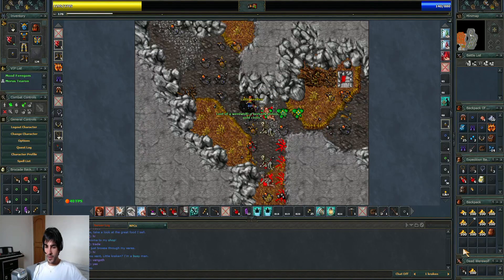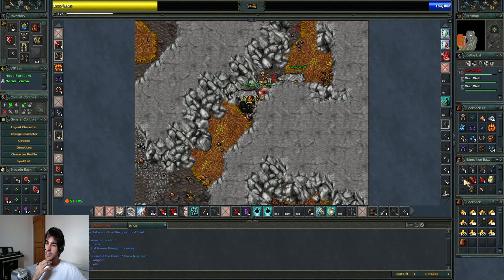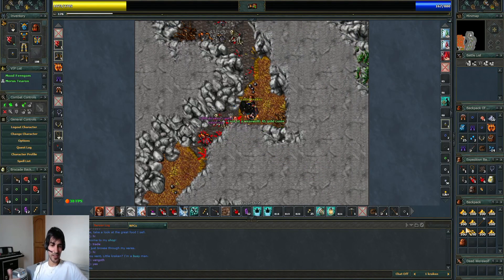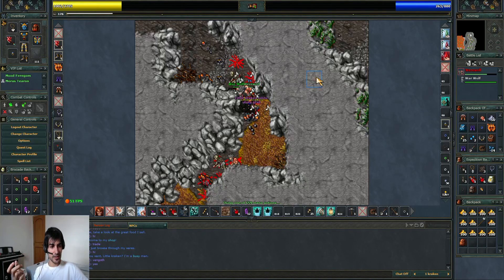I got a berserker potion — one tip: don't use them against werewolves, because every time they debuff they can remove your skill boost, and you keep having the shielding reduction. If I'm not mistaken, you lose the boost but you still have the shielding reduction — so you still have minus 10 shielding but no skill boost. Pretty bad. It shouldn't work that way — if you lose the boost, they should also remove the minus 10 shielding. But you keep having the minus 10 shielding without any skill boost.